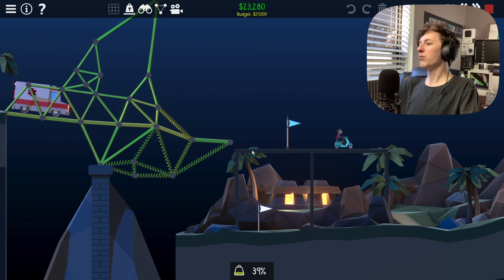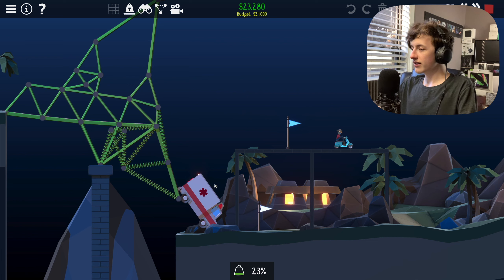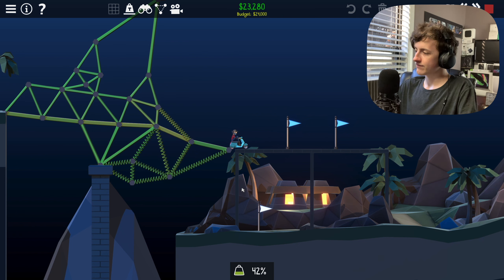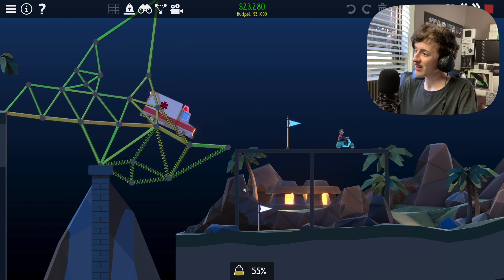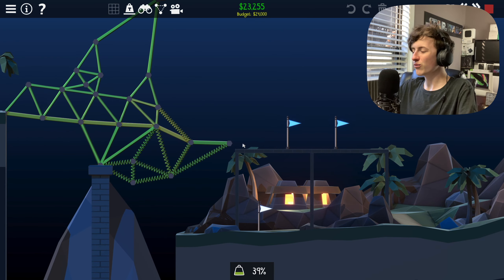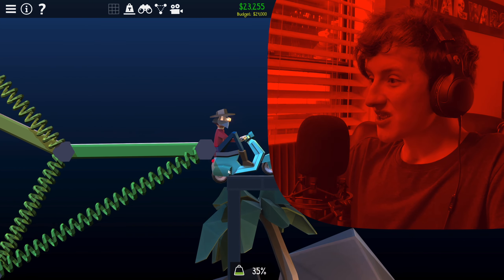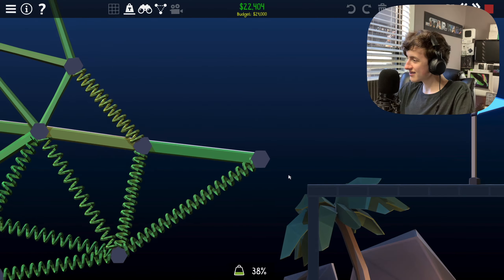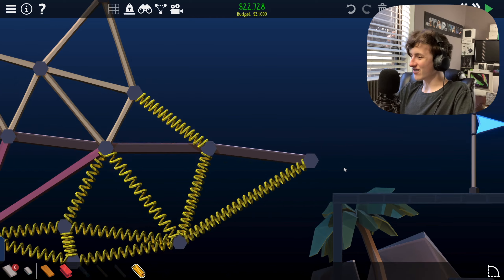There we go, that works — but then this doesn't work. That worked, not really. Let's see if this works. Probably not, but you never know. This is the worst level I've ever played. All the other levels were fine. But this doesn't work. Maybe it will work if we jump — but no, it does not. It's too low. I don't understand this level.